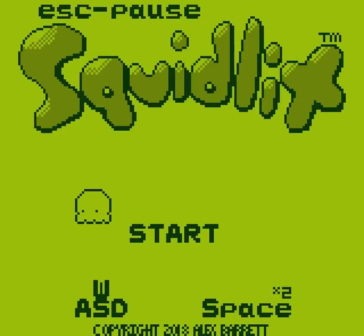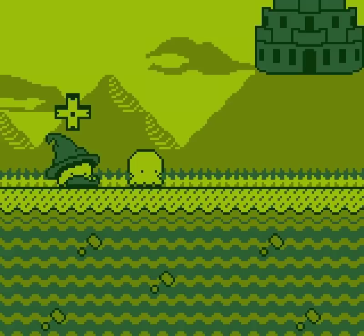Look at that right there — that is the most adorable move animation you've ever seen! As for jumping, you have to press space. And if you press space twice, you will launch your offensive move, firing ink out of your bum. To start the game, you have to do that at the start icon. Let's go and get our plot dump!